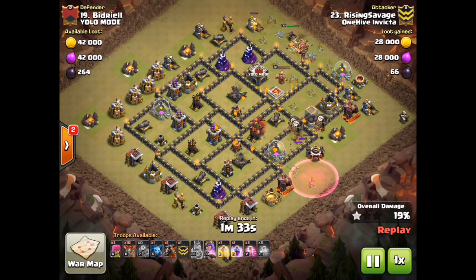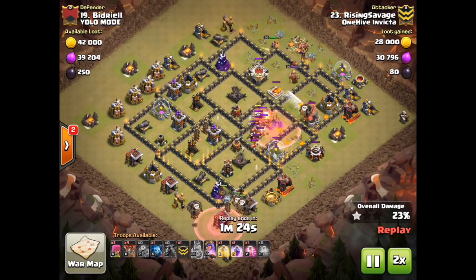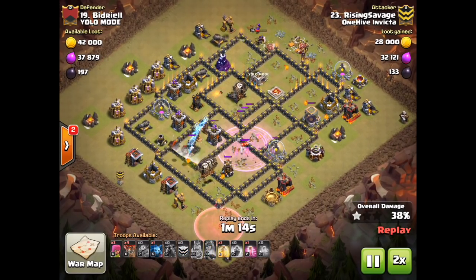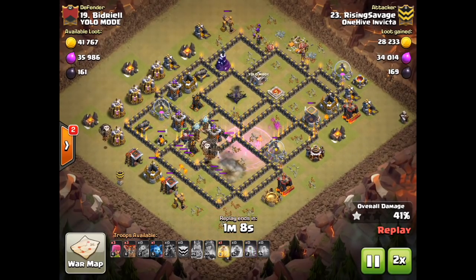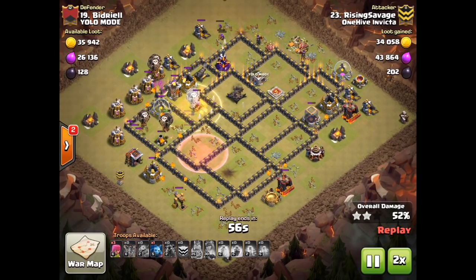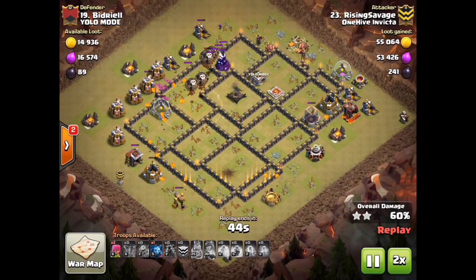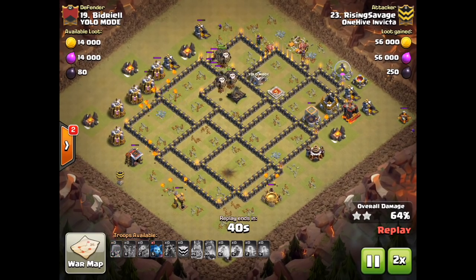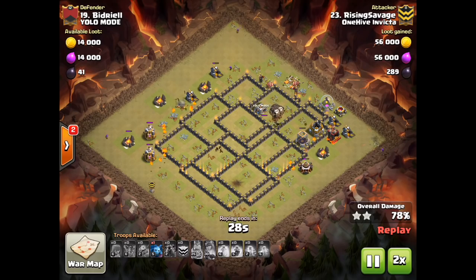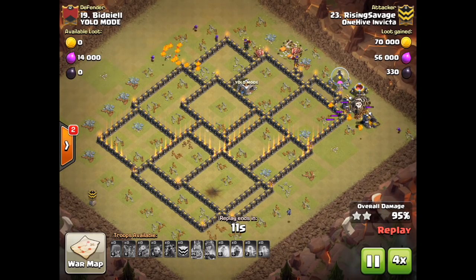She lost a few loons there, but she just continues to feed in a hound, trying to keep two hounds on every one of the air defenses if at all possible. That last air defense has a heal for the final bit. Usually those heals are brought just in case you run into a Tesla farm, and it did actually cover two Teslas there. Doesn't matter — she just crushes this base. It is GG. Three stars in the bag. Very, very nice job, Savage.